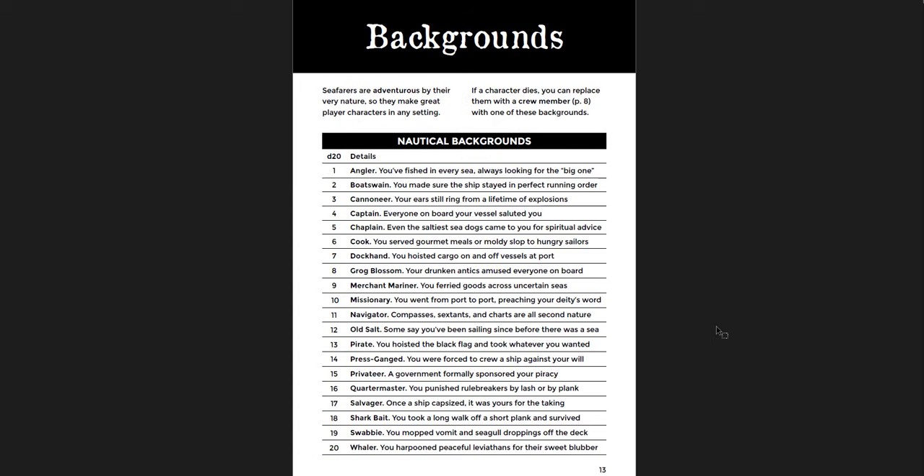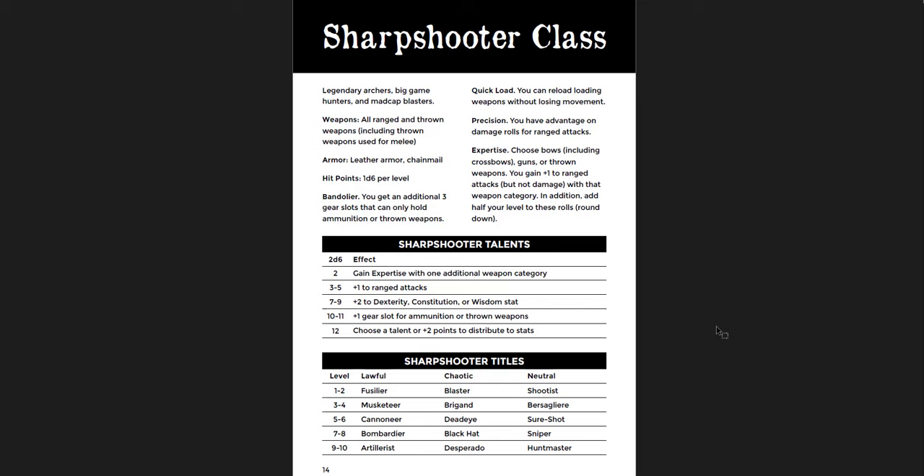Some nautical backgrounds — great if you're doing a campaign set at sea. The Sharpshooter class is interesting: it deals with ranged bows, guns, or thrown weapons; you get three additional slots that work with thrown or ammo; reloading doesn't sacrifice your movement; and you get advantage on damage rolls for ranged attacks. It's not game-breaking — just solid. You could use it instead of a fighter if you want a more ranged character.